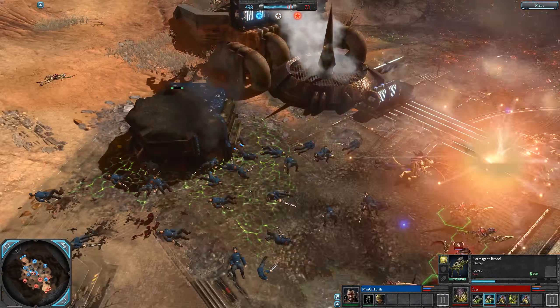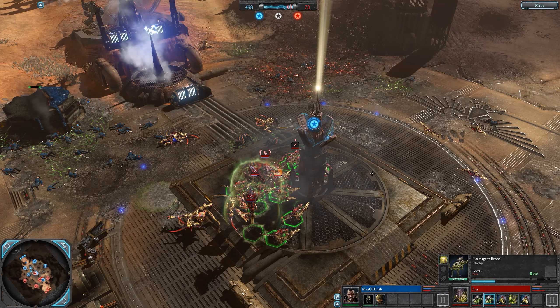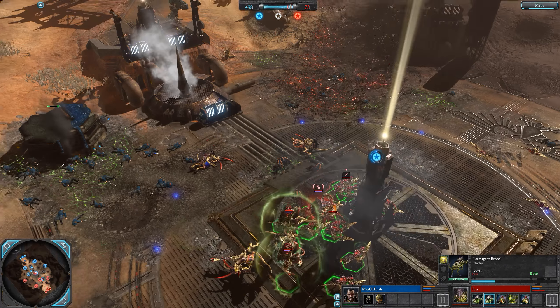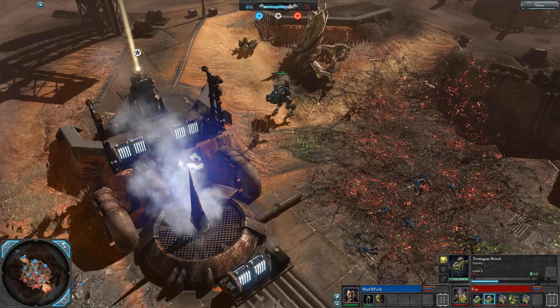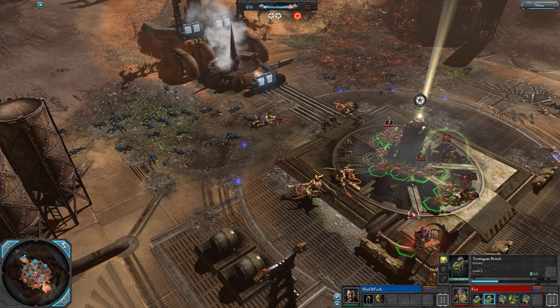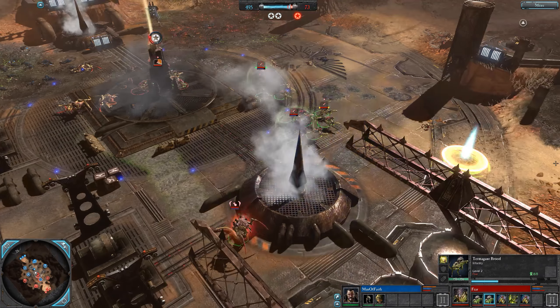Catachans are leveling up but those zone throats are going ballistic, shooting the crap out of stuff. Tex drops a guardsmen squad - look at all these bodies. Hormigaunts did wipe, but all in all a good push from Fear, taking control of the center and shooting down that bunker. Now Tex needs to respond - ogrens are going to be crippled by the termagants.